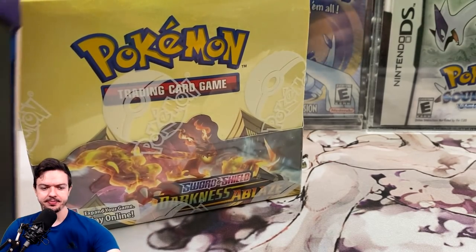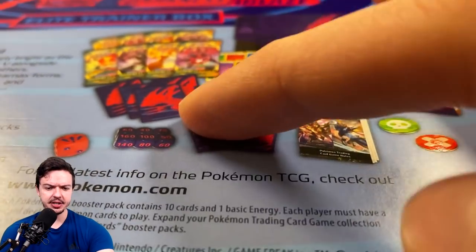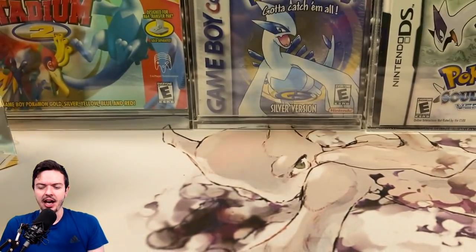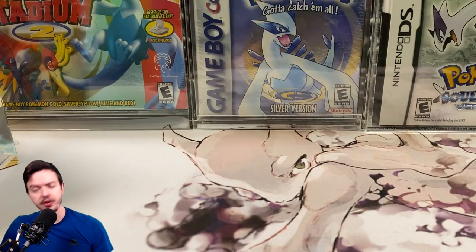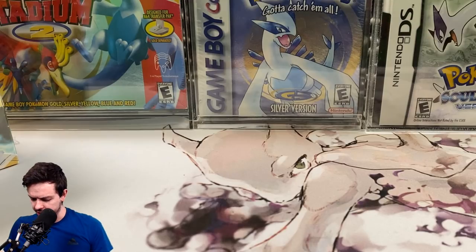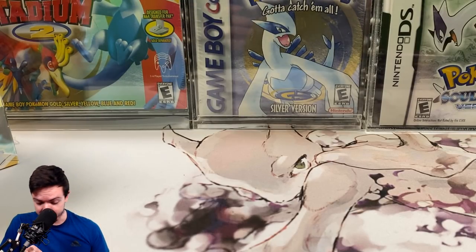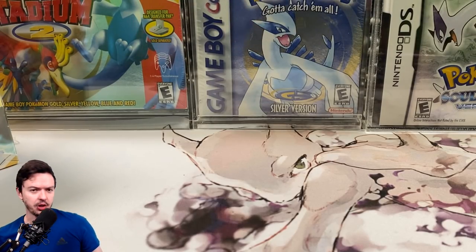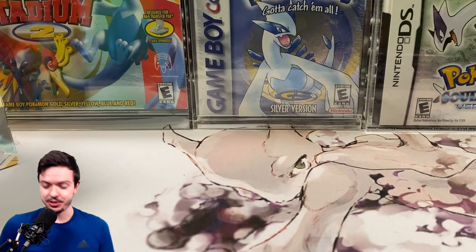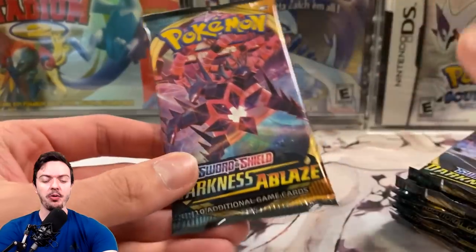We're going to be pulling some Charizards today. As you guys already know, the Elite Trainer Box comes with like eight packs, sleeves, yada yada. I'm mostly excited for the newer stuff — especially the Champions Path holiday set coming out later in the year. That one has me super amped because you're going to get the gold cards, and I'm definitely going to pursue a couple copies of the golden Charizard.